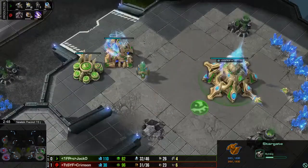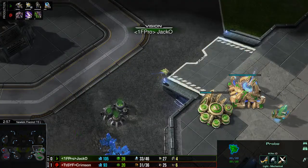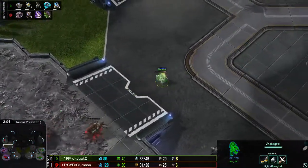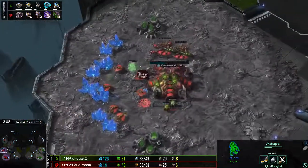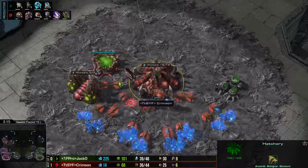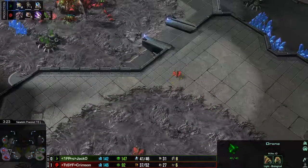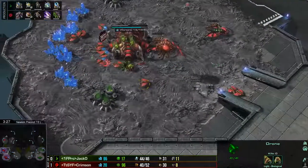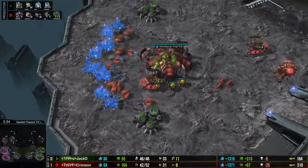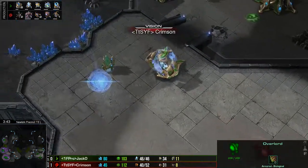The Oracle is just the best early game spellcaster in the game, hands down. The Raven is good, but the Oracle between the Stasis Trap, the Revelation, and just its basic attack is incredibly strong. Jacko is going to have a quick look in the natural here and back out for now. Maybe Queens are the best early game spellcaster — they can connect your nat and your main with creep. No other unit can do that. The only real thing that could is another Hatchery, so Hatchery's the second best spellcaster. Crimson is doing his due diligence not skipping Pneumatic Carapace even though he can see what Jacko has — he's going to be prepared for it.